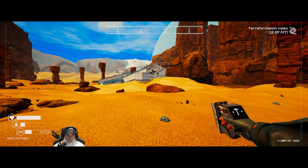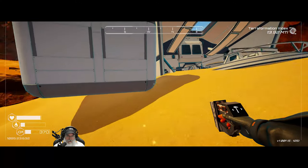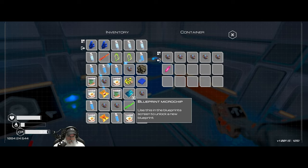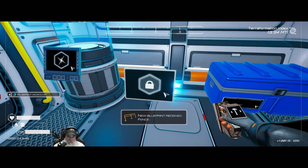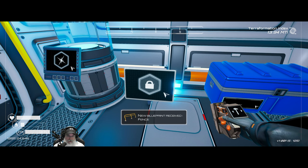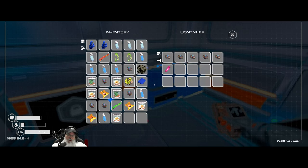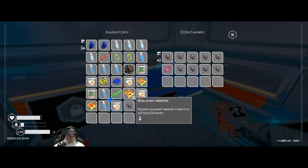Let's get our air topped off and drop a couple of these things off for retrieval later. We can do the blueprint right now — nice, we got the piece we can put on our bridge eventually. That bridge is going to be a big long corridor of our base. We got a lot of supers out of that too.